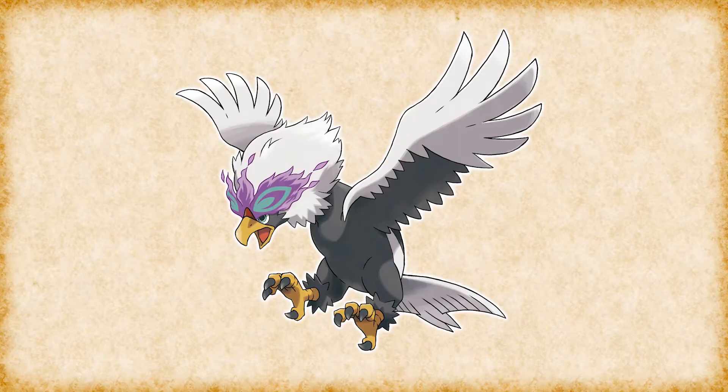Next up is another Hisuian form that was revealed — Braviary. This Braviary is a Flying-Psychic type and is larger than Unovan Braviary. It likes to live alone rather than in groups and can use its psychic powers to sharpen its sixth sense and enter a trance that boosts its physical abilities.